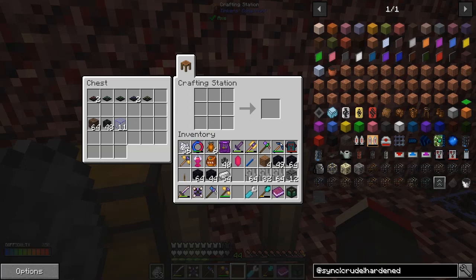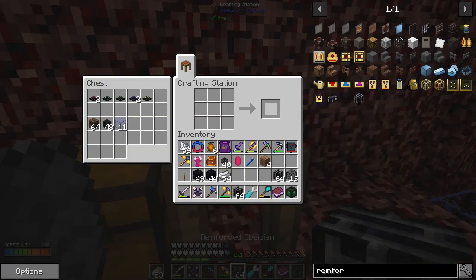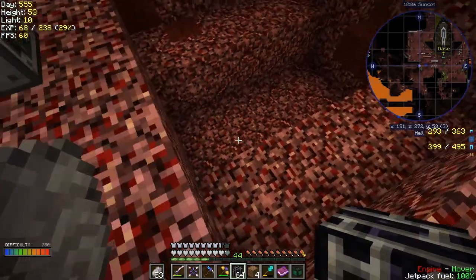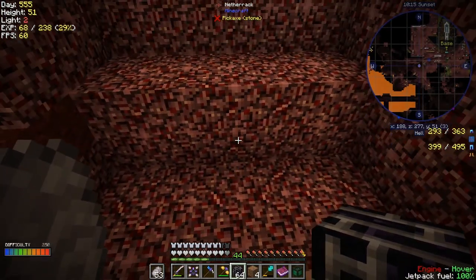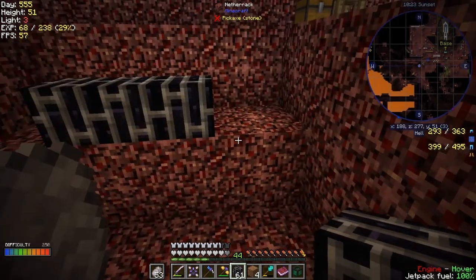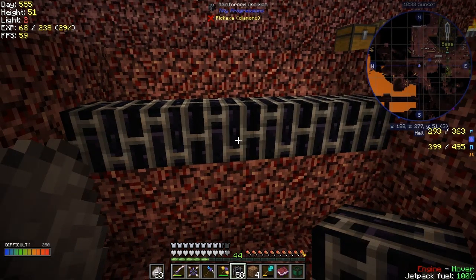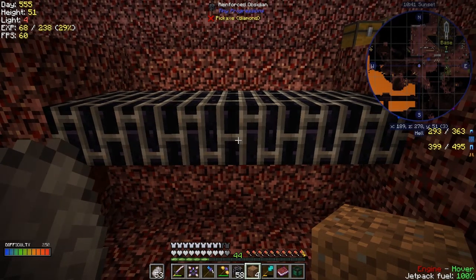Let's have a look at reinforced obsidian. That will give me two stacks - I need more. I'll put those down first of all. What I'm going to do is take a cautious approach - I'm going to do a double layer. The wither is going to sit basically here where I am standing, in this gap. So we need to fill in this area first of all and I'm going to do a double layer of this stuff. Let me get my wand out here - I'm going to put a piece of dirt because this is where the middle is.